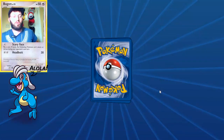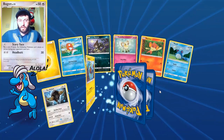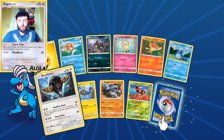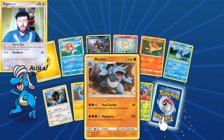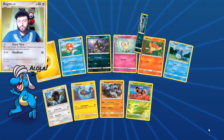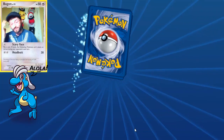We've got two more packs. An Alolan Rattata — such a cute little guy. Mare, Bouffalant, Larvesta, Rhyhorn — and our rare is another Malamar. Don't tell me this last pack is going to be another Shiinotic — that'll just be no good.